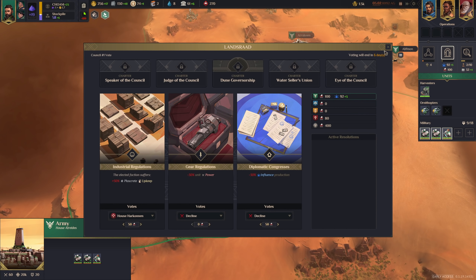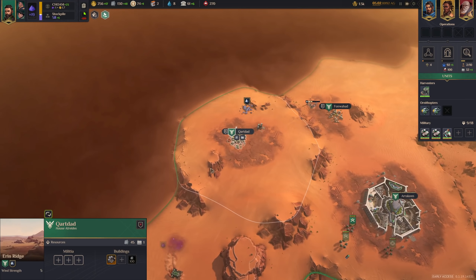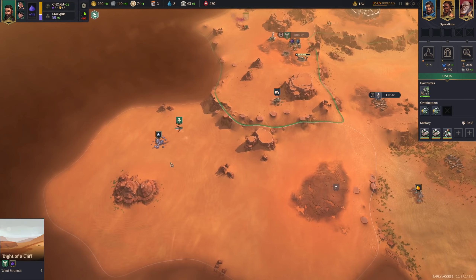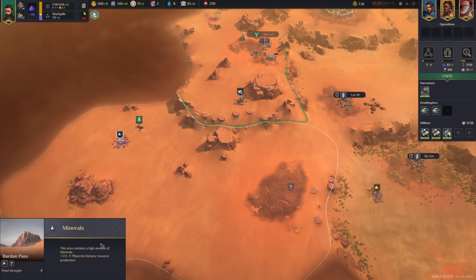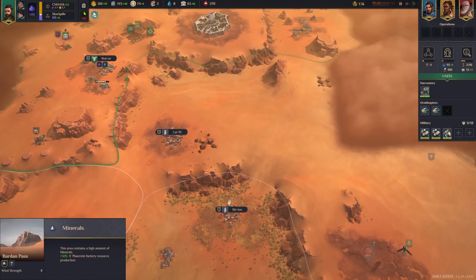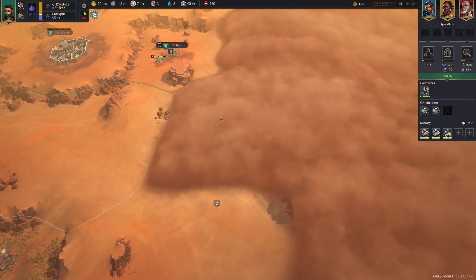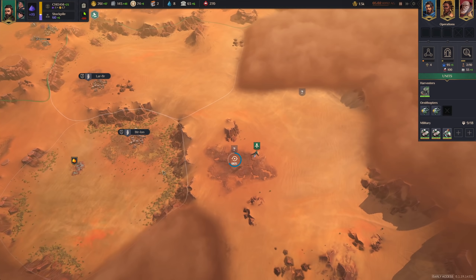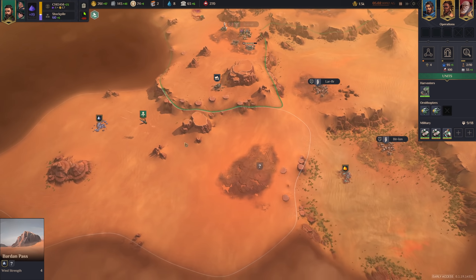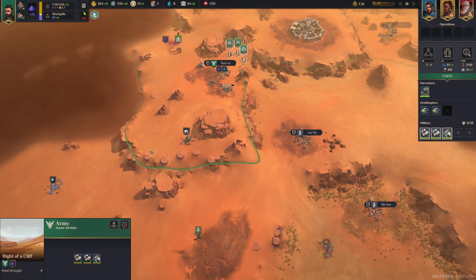I can still adjust my votes anytime I want until voting ends in six days. There's the Plascrit factory. Now we're going this way — more minerals here, I could still grab that. But I think I'll just expand through the middle. I will want all of this eventually. How many militia? Two in here. This one will be a little bit cheaper — the authority cost will be a bit higher over there. We've got 69 authority, which is not that much.